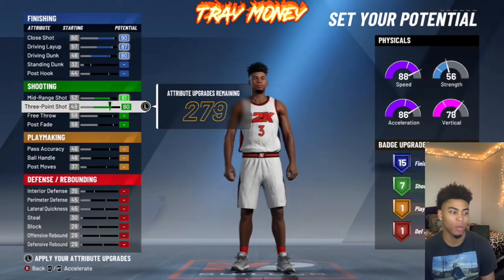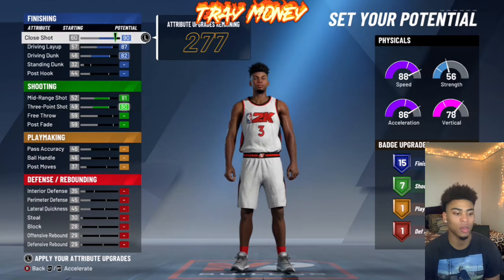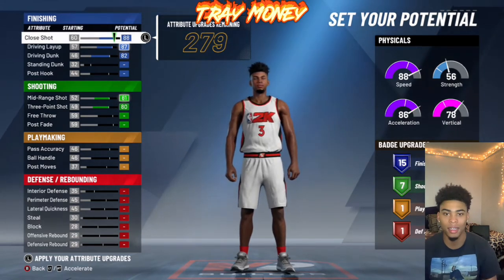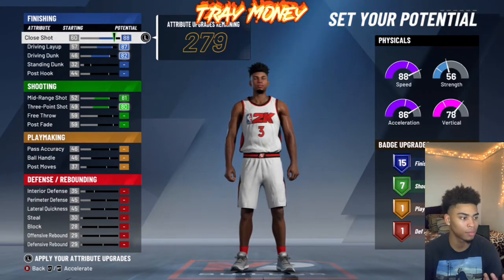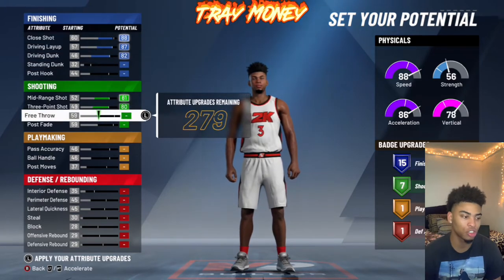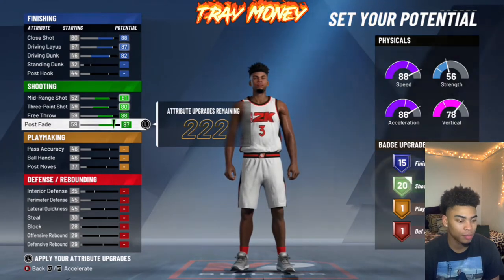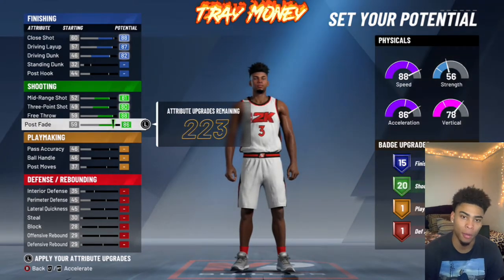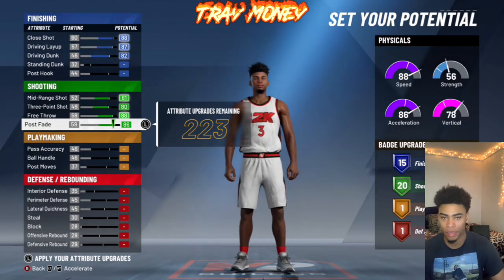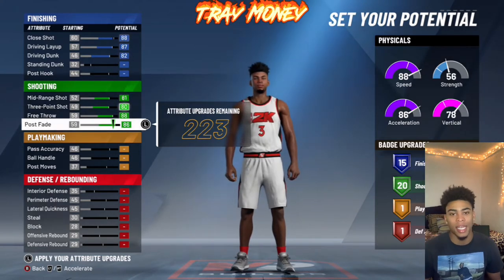For the three-point shot, we're going to go all the way up — that goes to an 80. I can't take it off driving dunk; I need driving dunk to have contact dunks when I get takeover and when I get 98 overall, so I'm going to take it off close shot instead. Upgrades on shooting go all the way until you get 20 shooting badges for the least amount of attribute upgrades. That gives me an 80 three-pointer, 88 free throw, 86 post-fade — I'm probably not going to do post-fades — and mid-range shot is at 81.